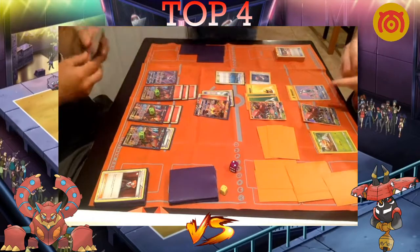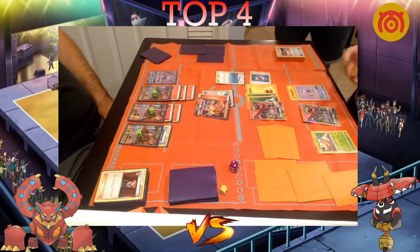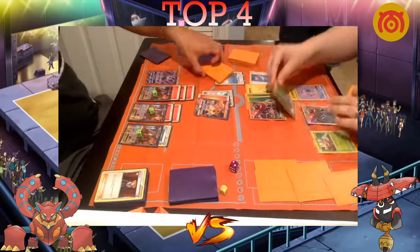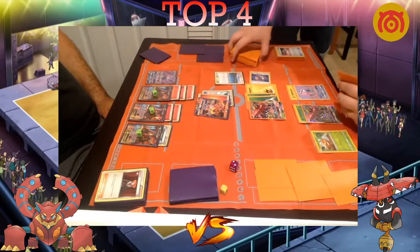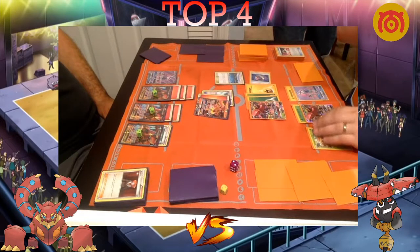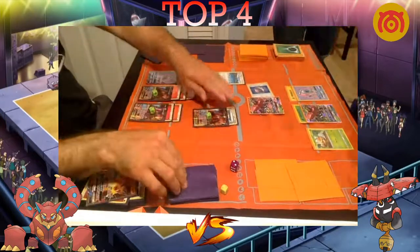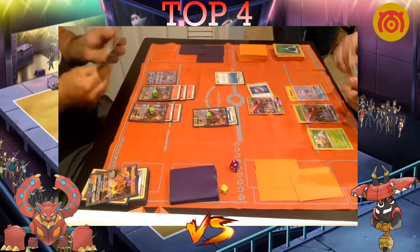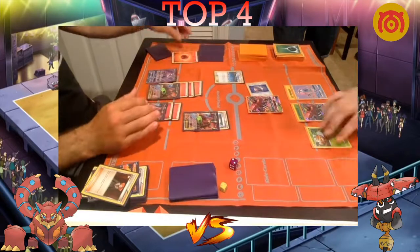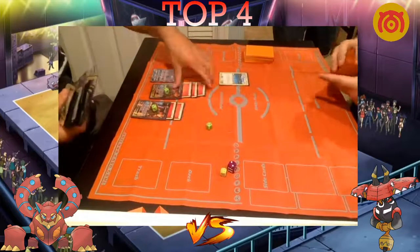Dolan grabs another Tapu Bulu GX. He hasn't attached for turn either. His supporter for turn might be a Sycamore, and he attaches a Grass. He doesn't have a supporter though. Dolan takes a two-prize knockout and hopes something useful is in the prizes. Newey gets aggressive, Lysanders up the Grubbin and takes a knockout. Dolan is going to have to concede — he doesn't have a board after that.